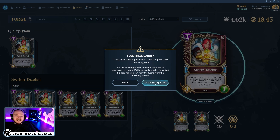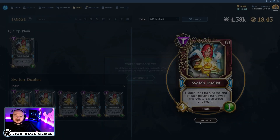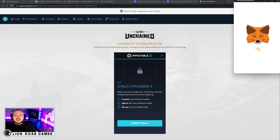I'm going to go ahead and fuse with 40 Flux, and it's going to take that 0.3 Gods. We're not done quite yet — we have to click continue because you need to connect your MetaMask wallet. If you haven't set up your MetaMask wallet yet, that's why I'm saying you have to do this, because that's where the cards are stored. However, you're not going to actually see the cards on your MetaMask wallet — you are going to see them in your Immutable X inventory, but you do need the wallet to store them. So connect wallet.